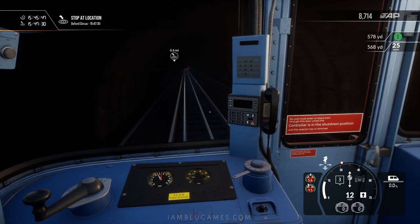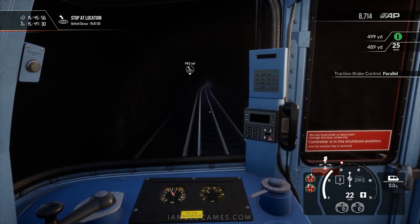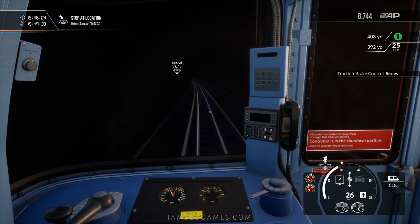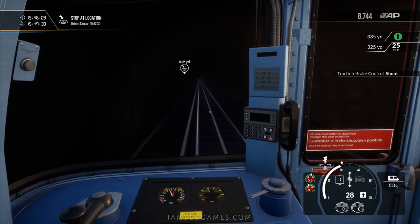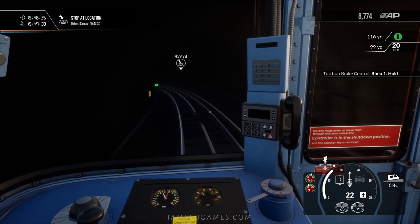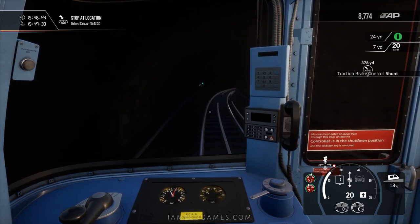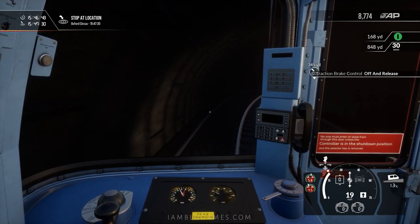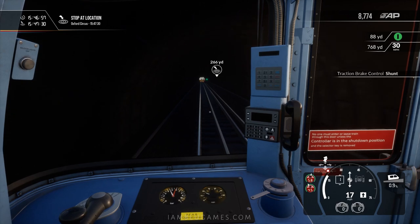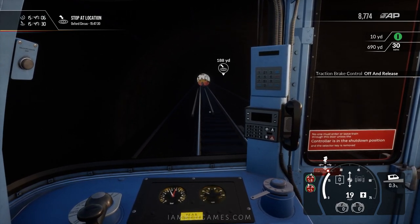Next stop is Oxford Circus at 15:47:38. This route does connect to Piccadilly Circus and a few places familiar to a lot of people. The only reason I know about Piccadilly is from Call of Duty — one of my favorite missions. Speed is about to drop to 25 right there, and I can see why — there's a 25 mph limit right before that turn. Listen to that — the wheel screeching is more pronounced in Train Sim World 2. TSW had screeching on the rails, but I've definitely noticed a lot more of it in TSW2.